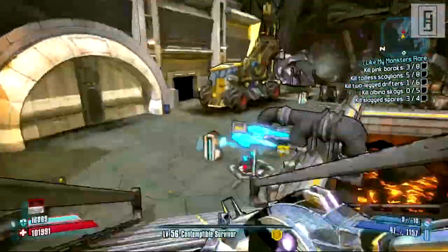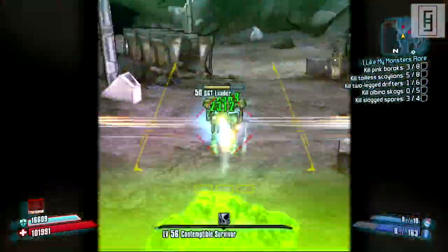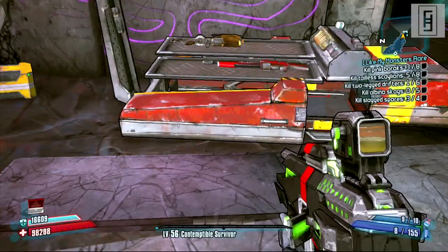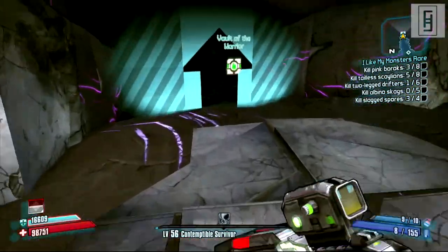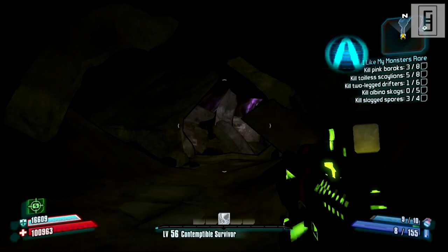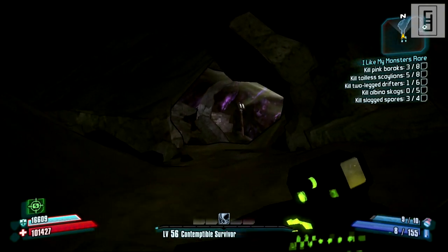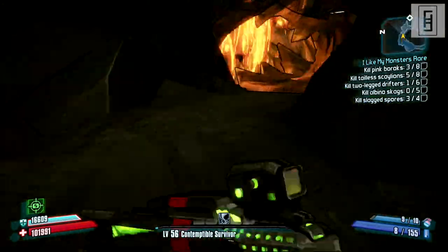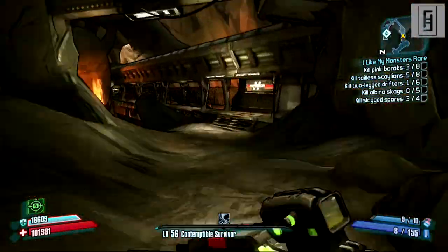Sooner or later you'll get to the end of this area. There's a loot chest here if you want to check that out. Otherwise, just go ahead and travel into the Vault of the Warrior. Prepare for battle — you still have a little bit of a ways to walk until you actually get to the Warrior, but just go ahead and walk through this cave. It'll open up into a volcanic area fairly soon.